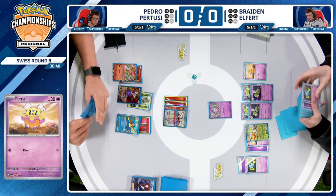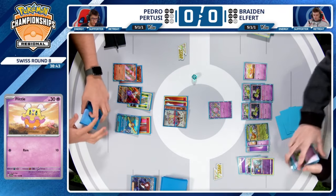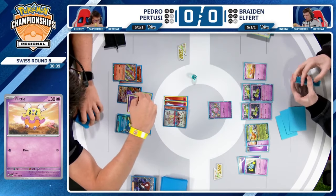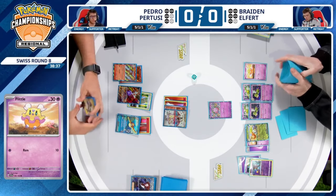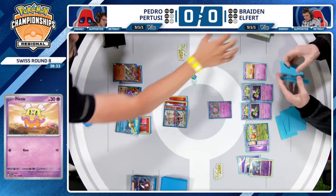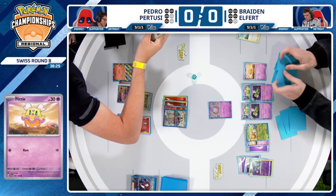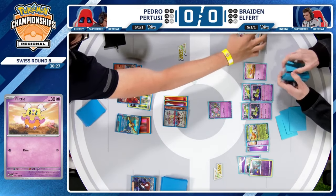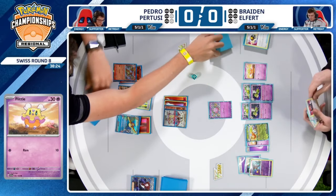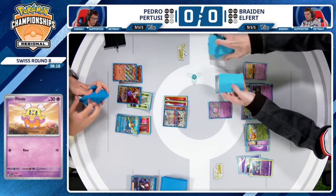Braden has the Ultra Ball in hand. He can actually go grab the Puppet Offering Banette out of his deck. It's a pretty strong tech card we saw from Isaiah Bradner in the EUIC finals in his Giratina deck. It's making its way into Espathra as well — a consistent way to get supporter cards back. If you're already playing Banette EX to slow down opposing decks, it's nice to have this tech.